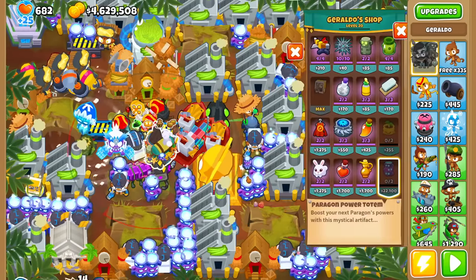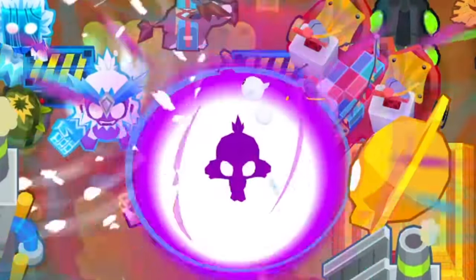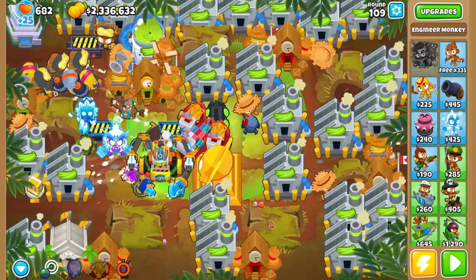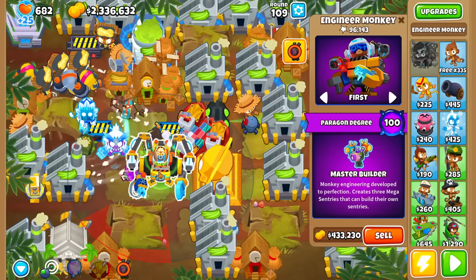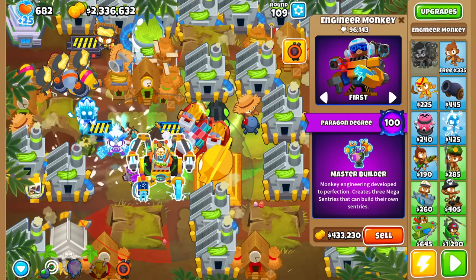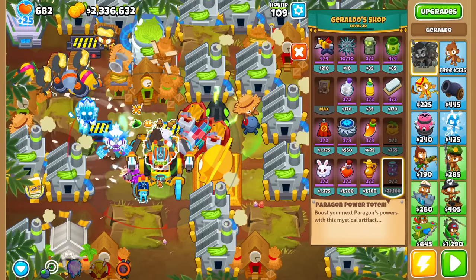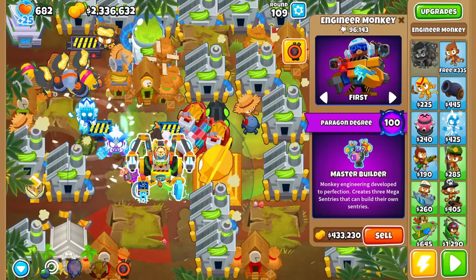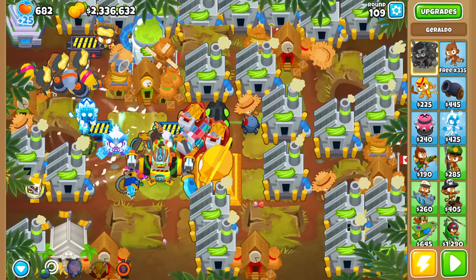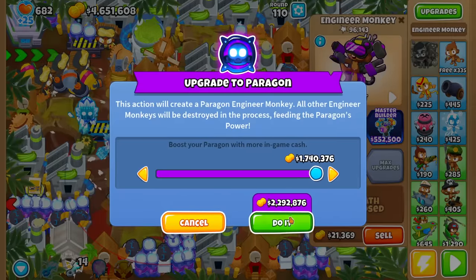I'd say about 10 more rounds should get us there. Testing again this round — I think this is our 49th totem, here goes nothing. I really hope we didn't overshoot a round. If we had Degree 100 last round, rip those one or two rounds. I'm surprised we really got it that quickly — there it is though. That's pretty much the same time I got the boat last time, which is frankly kind of surprising considering how much money the boat made.